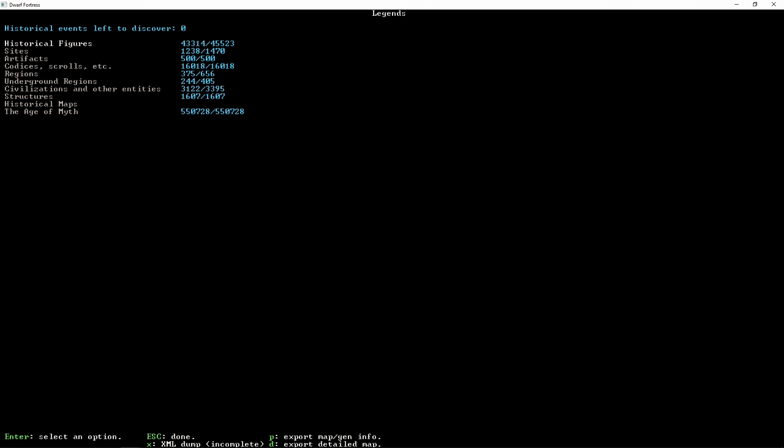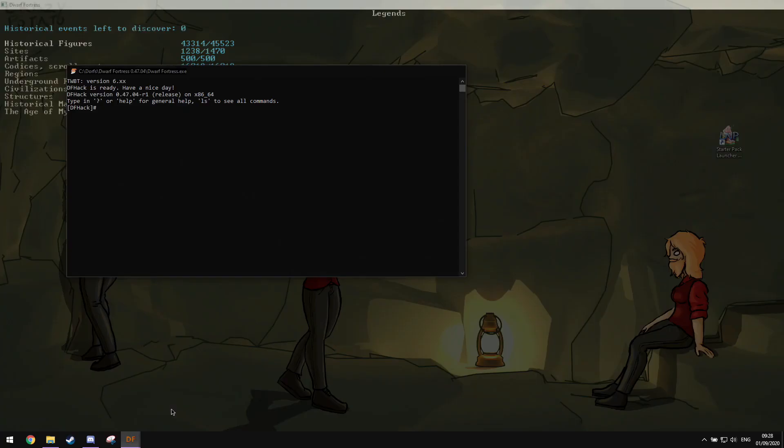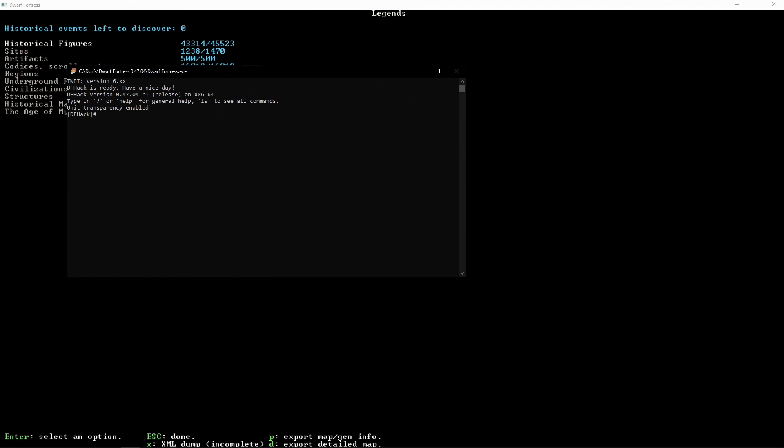What we want to do next is call up the DFHack console. We're going to type in here: Export Legends — or one word — Space All, then press Enter. Now, this takes a little while. Don't be fooled by the flashing cursor, so I'll be back once this is ready to look at.